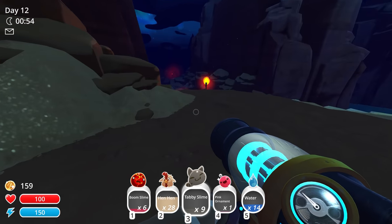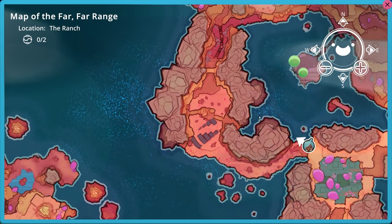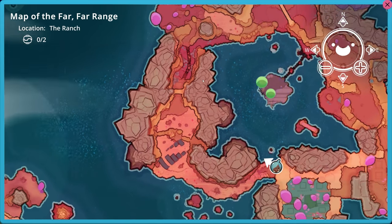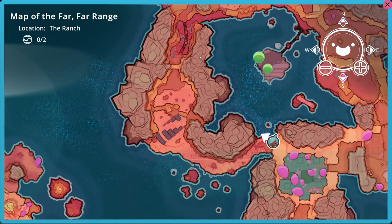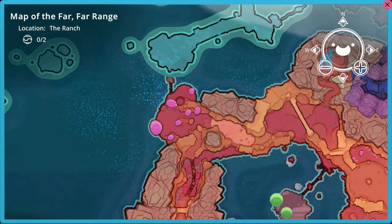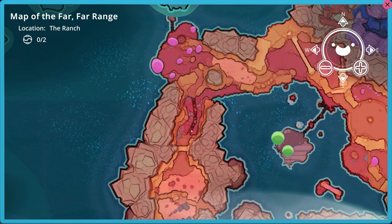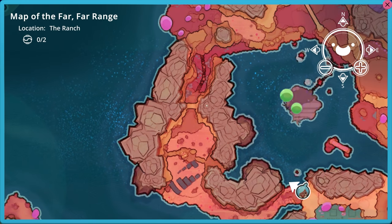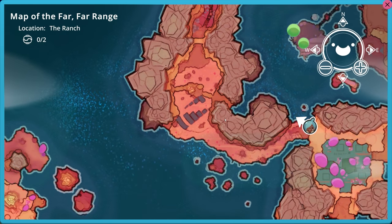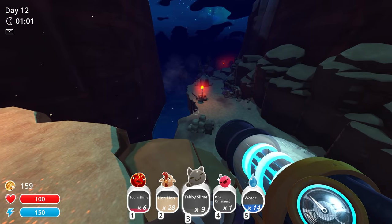Oh, where does this teleporter take us? This is a whole other area — there are circles around. Wait, is this the area that we climbed? Because there's the Tabby Gordo area right there — we climbed over. There's that bridge, and under the bridge there were angry pink slimes. There's the door that was locked that we climbed over. I guess it's not that big of a deal that we climbed over, because we could go around it anyway by unlocking this direction.